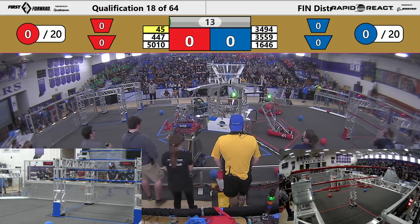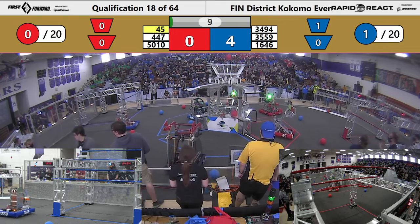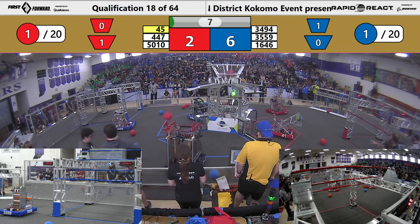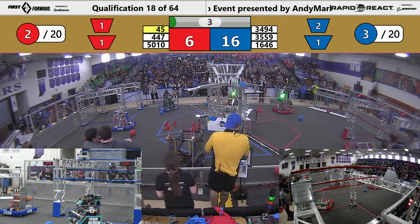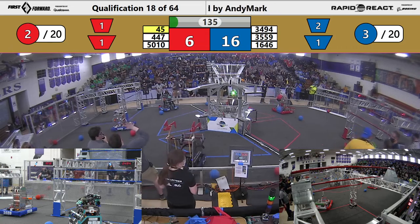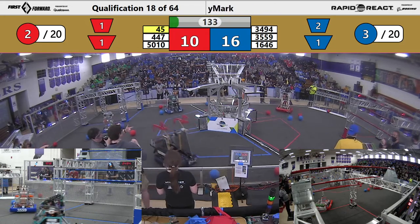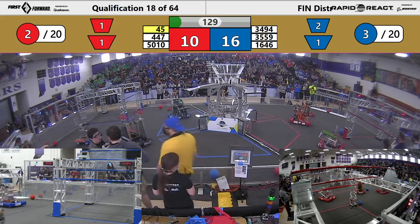Here we go, autonomous mode. 35-59 way up in the air. Human player shoots from long. Tiger Dines, he bounces one. Human player makes a shot for the blue alliance. Here we go. Blue comes out of autonomous in the lead.